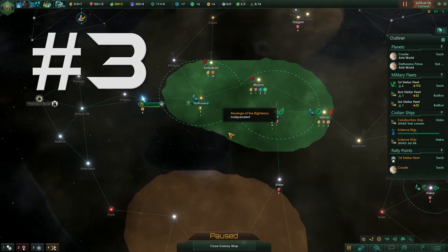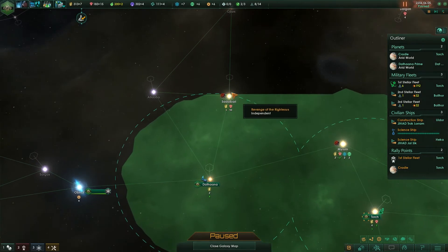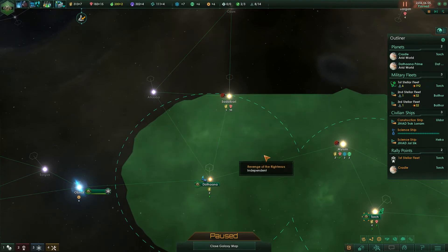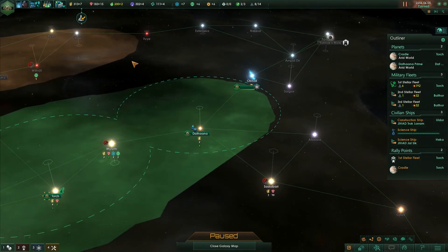This is Daphana. And sadly, that isn't within my territory. You can tell if a system is within your territory if that hexagon above it, below it, or to the side of it is within your colour. And that one isn't, because it's actually a 3D map.